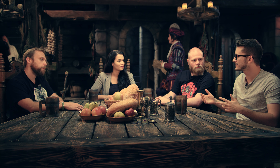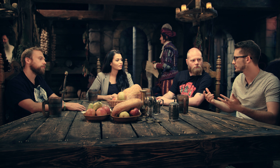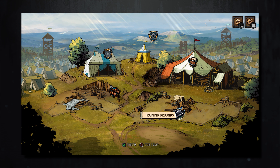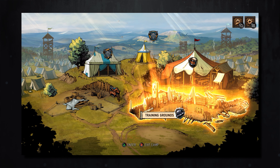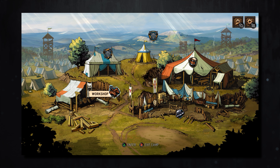So Thronebreaker has you playing as a queen who must build up an army. The idea is that you travel the lands, gathering recruits from different villages that want to join your war effort, depending on your choices. At any point during exploration you can set up a camp, and in this camp you can build it up — like the buildings in Heroes of Might and Magic. Building these up will unlock access to specific units, which you can then recruit.